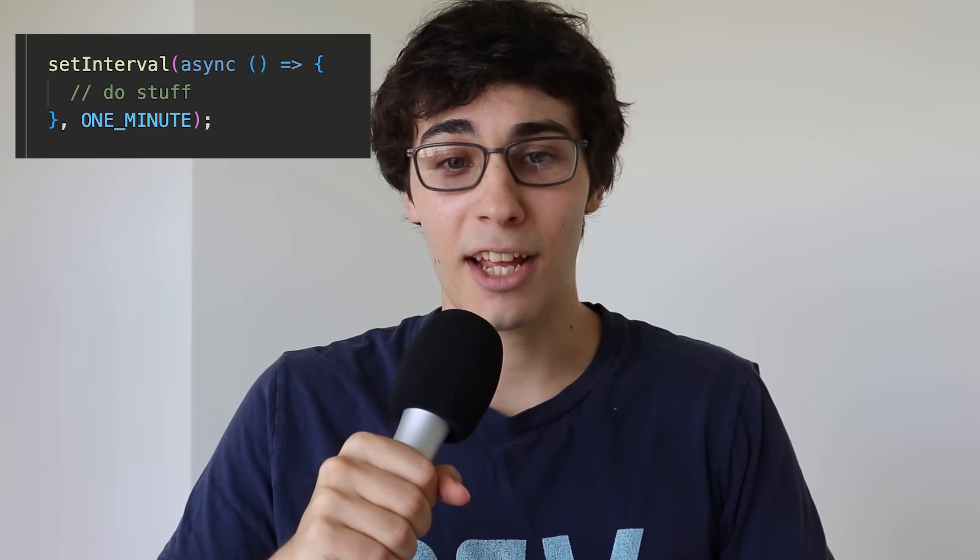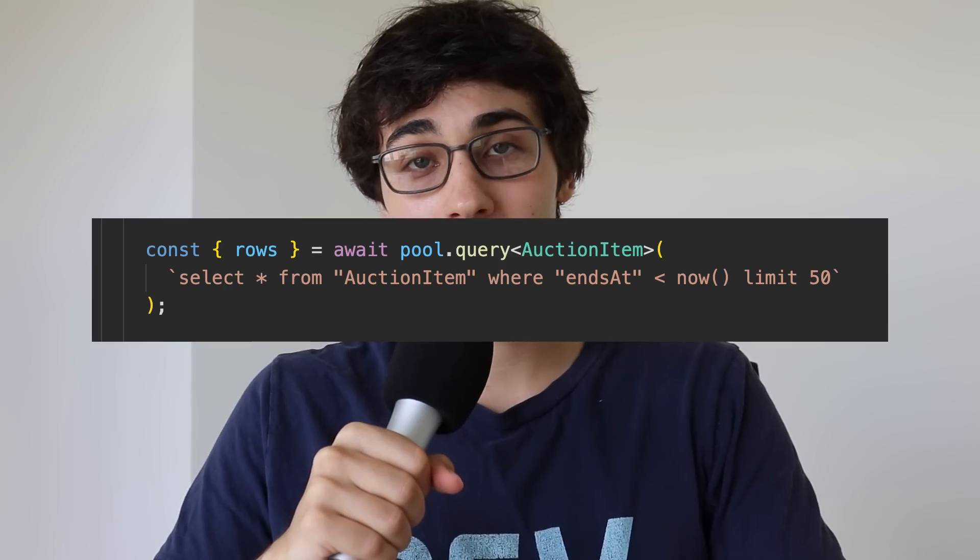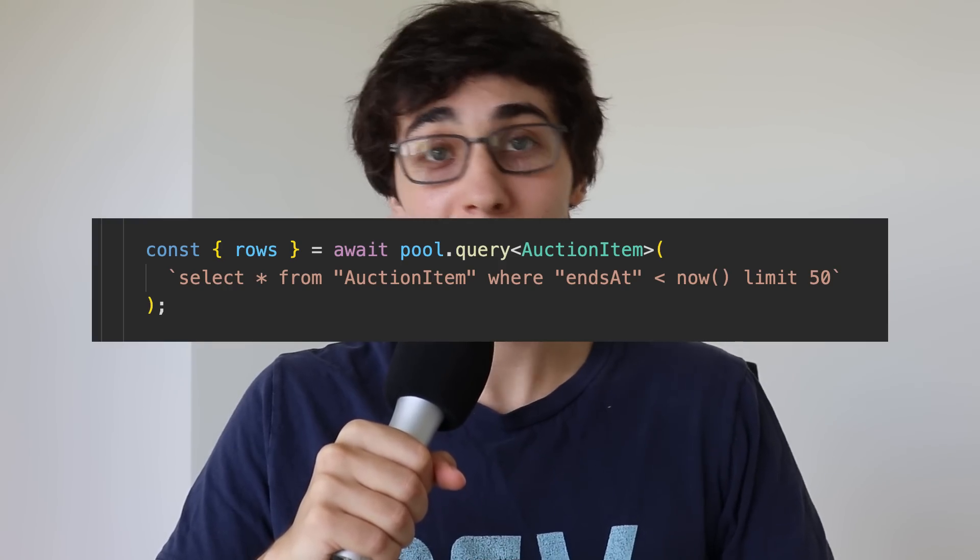The last component to the auction house is the background job that checks to see if any auction items are out of time. If there's a top bidder, it awards the top bidder with the item; otherwise, the item is expired and it goes back to whoever tried to sell it. I call this a background job but really it's just a setInterval that runs every minute on the main server, querying the top 50 expired auction items and then handling them.